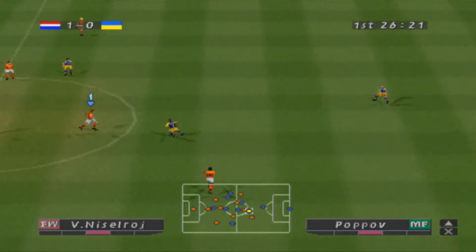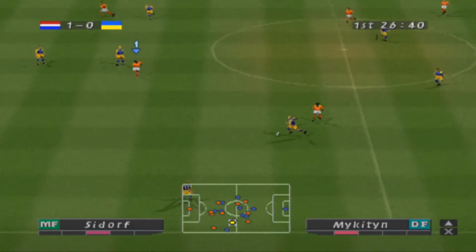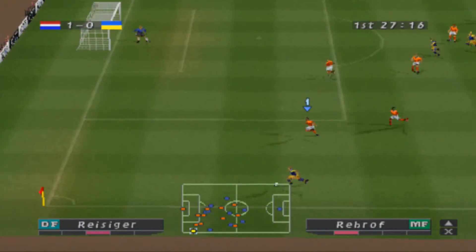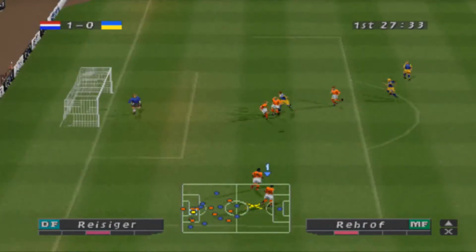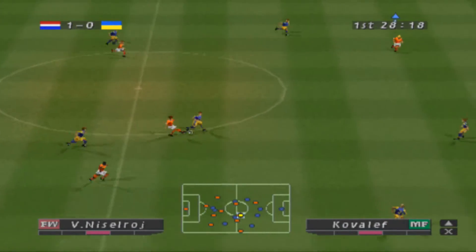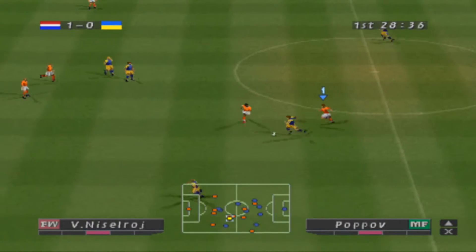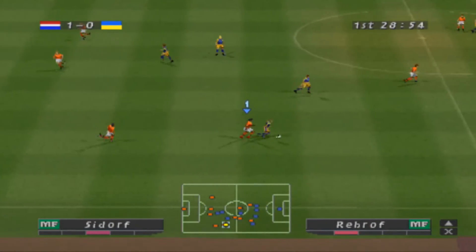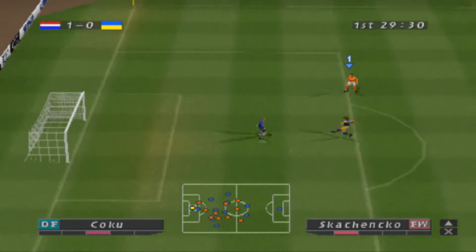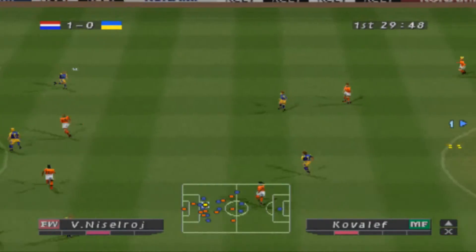Slides to clear. Some quick passing. He crosses. They go up for the header. He clears downfield. Shoot! Downfield it goes.